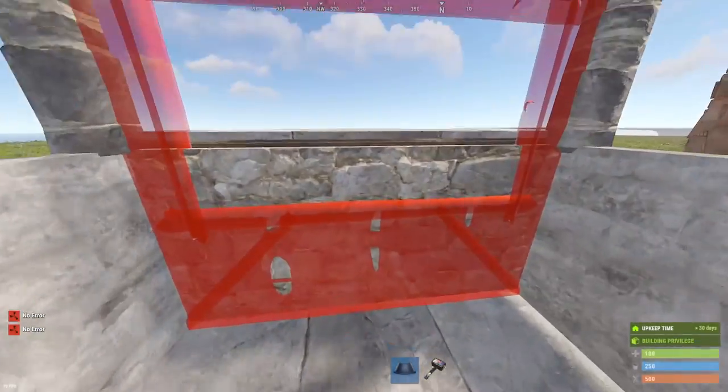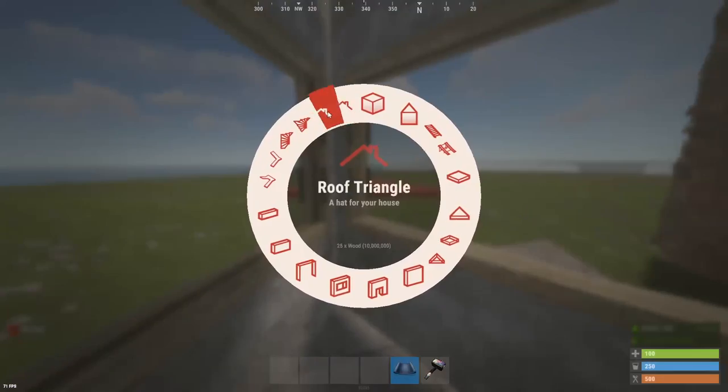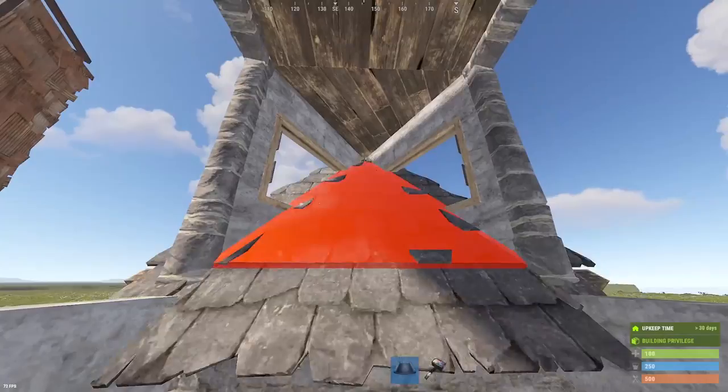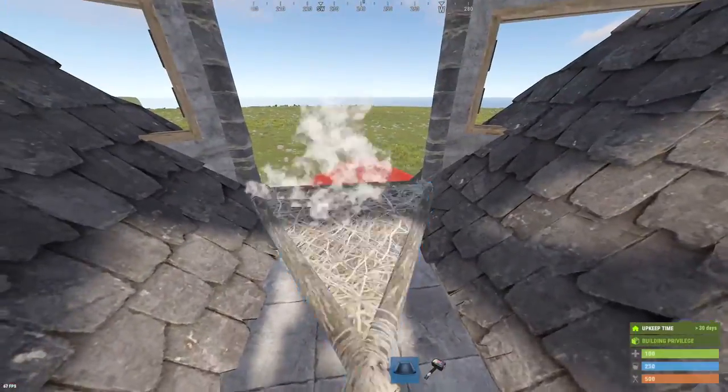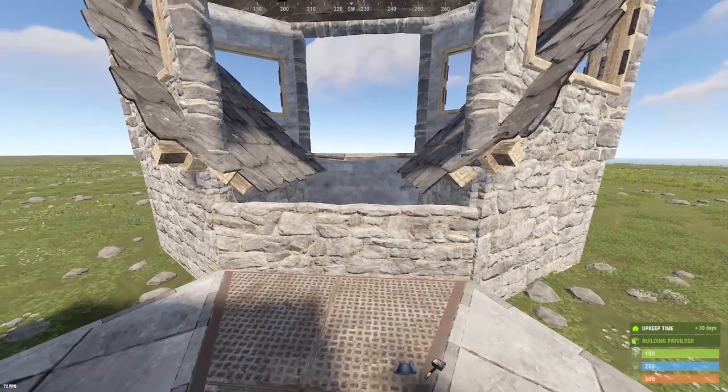Then you can remove that half wall and put the quarter wall there, allowing you to access your depot boxes without jumping up into this gatehouse. You could put windows here, but I like to have these triangles because the gate houses are pretty tall. So it allows you to see down further than you normally would be able to with a regular window.